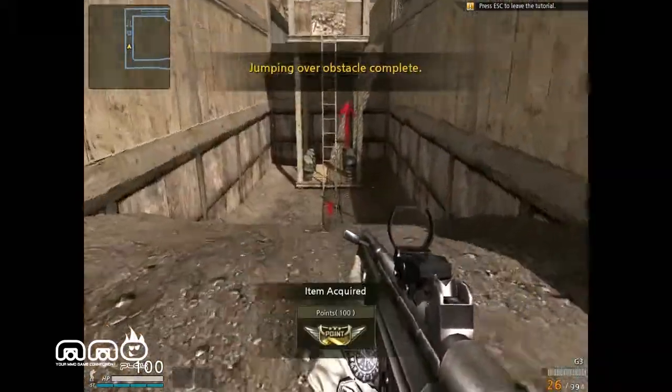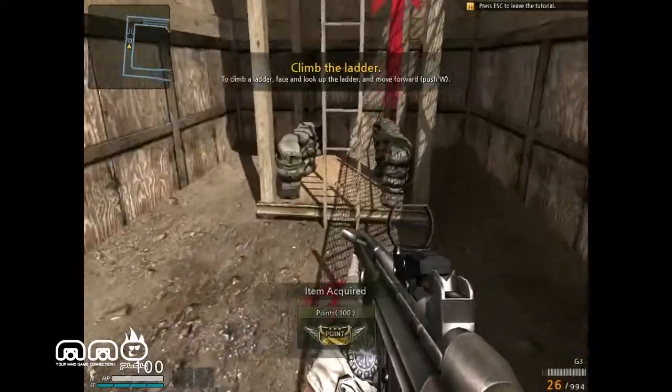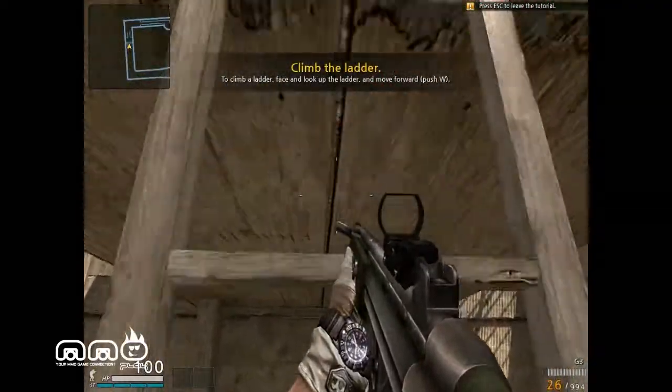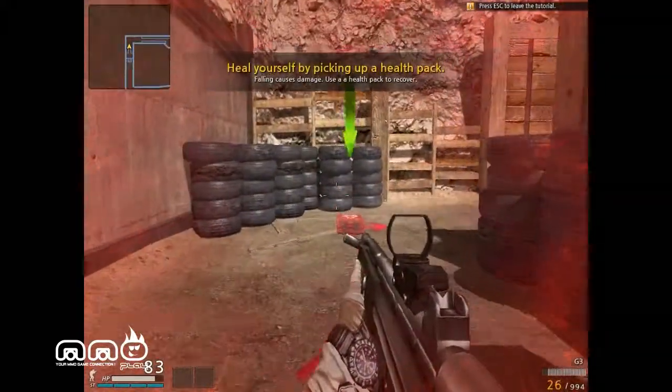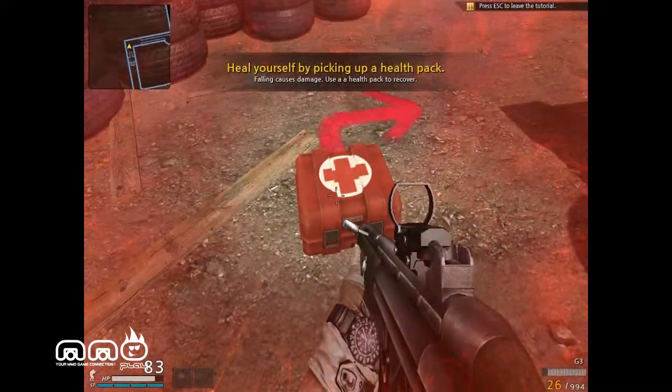Just doing some jumping. For the ladder, nothing special — you don't have to push anything, you just go right up. Watch out for fall damage — don't jump too far. There is fall damage in this game. Health packs will heal you.